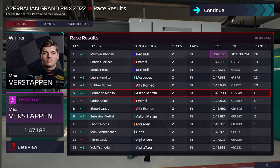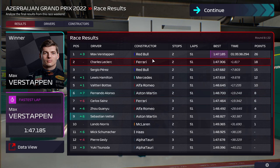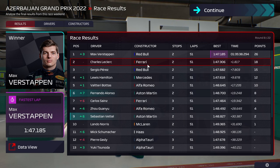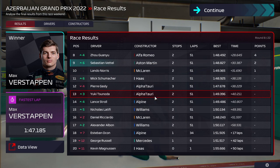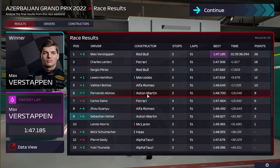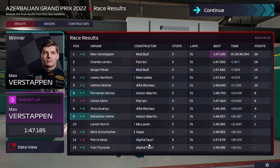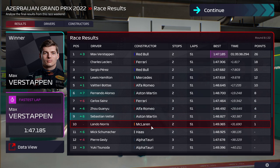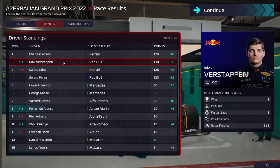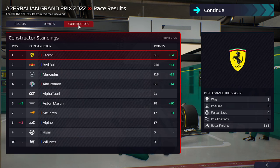Red Bull 1-3, Ferrari 2nd and 7th, Mercedes 4th. Russell crashed, along with Magnussen and Ocon — three cars out. Alfa Romeo 5th with Bottas, 8th with Zhou, and McLaren rounds out the points. We had both of our cars in the points, which is just amazing. Verstappen moves up into 2nd place, Alonso up into 8th, Zhou up into 10th, and Vettel moves up 3 places with his first points of the season. Constructors: we've now moved up into 6th, which is not really what we want to do — we kind of want to stay where we are.